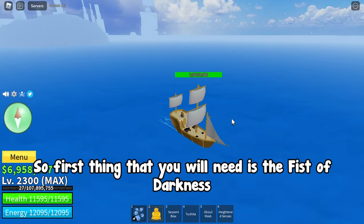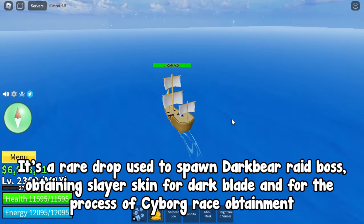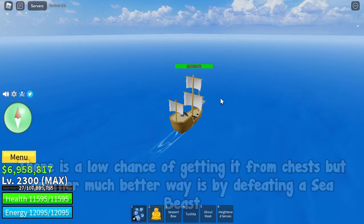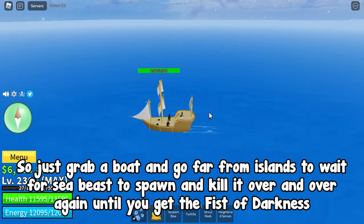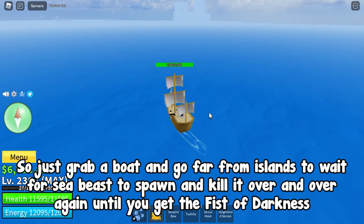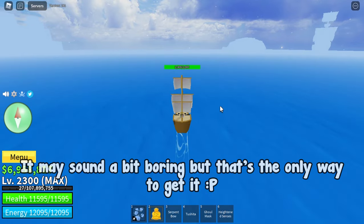The first thing you will need is the Fist of Darkness. It's a rare drop used to spawn the Dark Bear raid boss, for obtaining the slayer skin for Dark Blade, and for the process of cyborg race obtainment. There is a low chance of getting it from chests, but a much better way is by defeating a sea beast. Just grab a boat, go far from islands, wait for a sea beast to spawn, and kill it over and over until you get the Fist of Darkness. It may sound a bit boring but that's the only way.